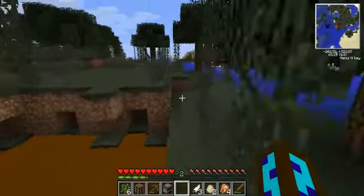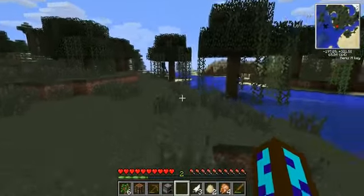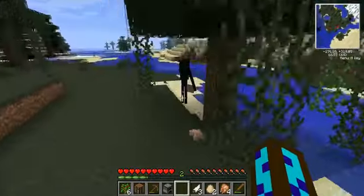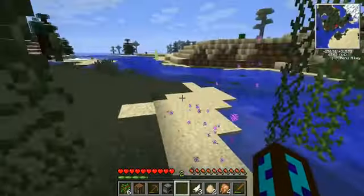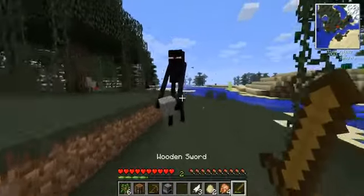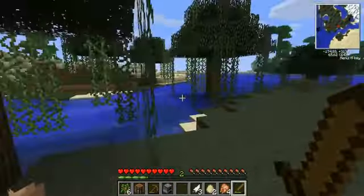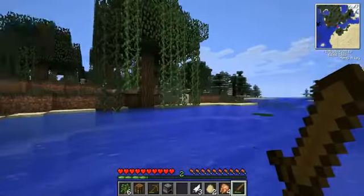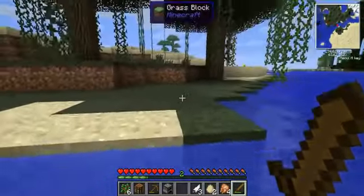An enderman! He's got a block too. Where did he get that block? Oh no, stay away from me! This is really smart — enrage an enderman when you have nothing at all.